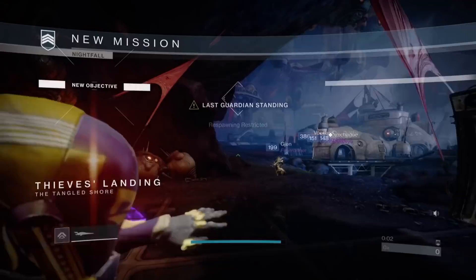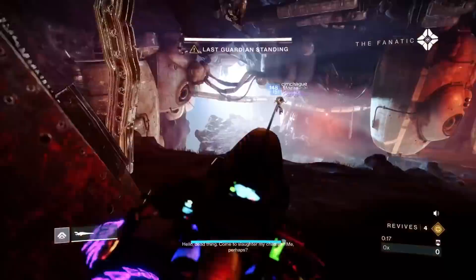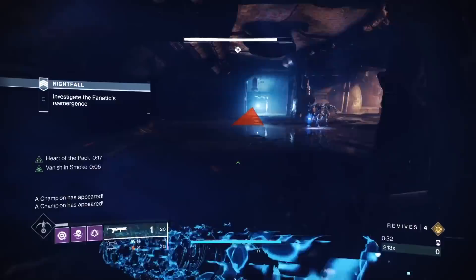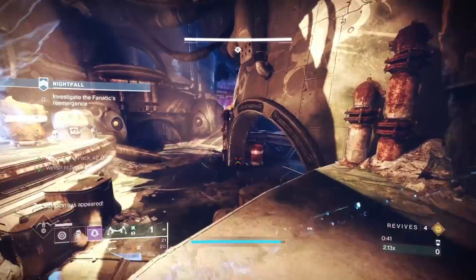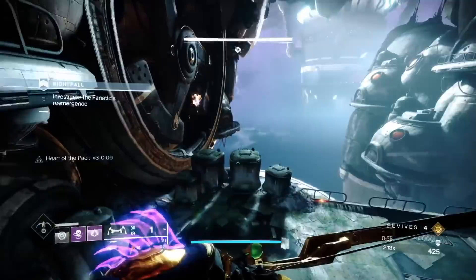Straight away you'll be in the Tangled Shore patrol area. Even though it's a patrol area, all the enemies can still one-shot you — they deal massive amounts of damage. Dodge the smoke, dodge past the scorn — that's the purpose of the hunter. You can summon all the way down. This first door, if you're not confident doing that, don't. You can skip this section with smoke dodges. I didn't get a platinum run mainly because I didn't take the champions in this room — there's quite a lot of unstoppable and overload there.